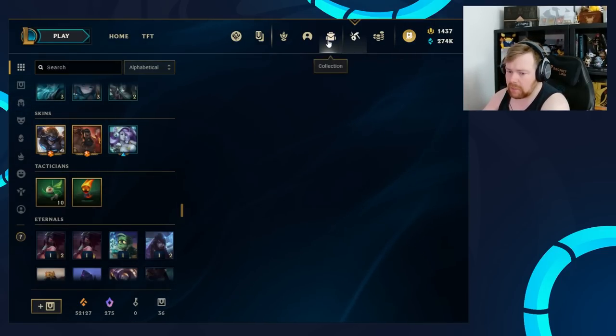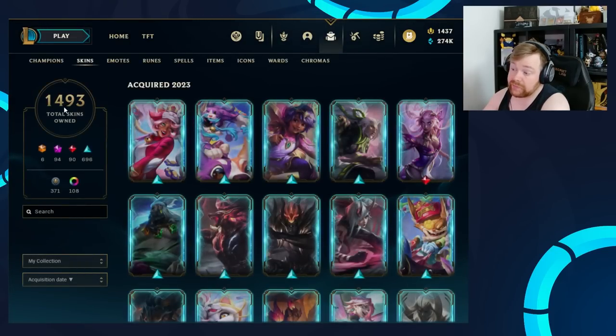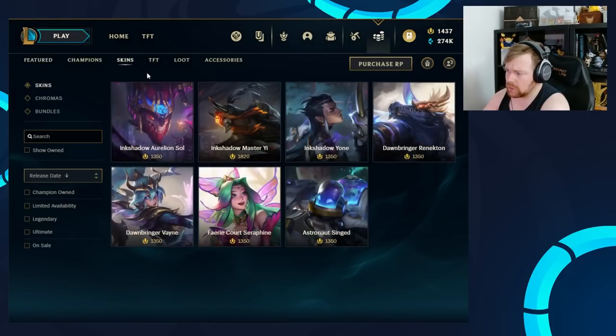So let's just go over the updated numbers. Skins — we now own a total of 1,493. We're actually nearly at 1,500 total skins, which is insane. But let's see how many I'm away from owning in total. That is what I'm missing — I am missing 7 skins.